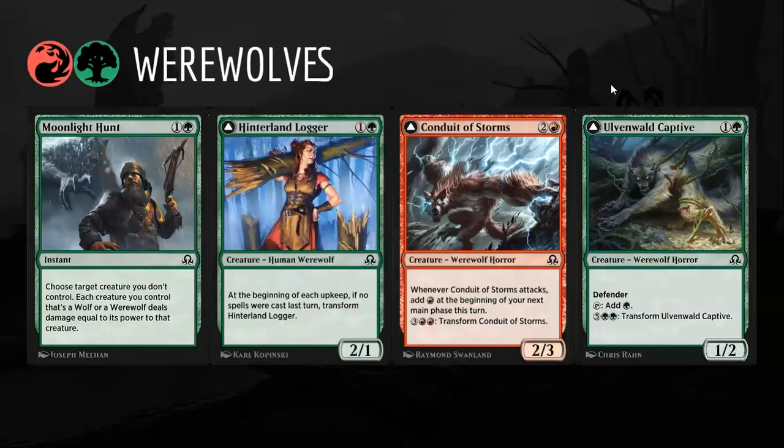Werewolves is the last archetype. Moonlight Hunt is the main payoff and the main reason to be in Werewolves — it's essentially a Doom Blade in this deck, two mana to kill anything. Hopefully you're picking these up a bit later in packs and really getting paid off for being in this deck. Hinterland Logger is a solid two-drop, Conduit of the Storm is a solid three-drop, and Moving Wall Captive is decent at two mana — a little clunky but it ramps you and turns into a big thing late. With some premium red removal plus Moonlight Hunt and maybe an uncommon or rare, this deck can do a lot of work.